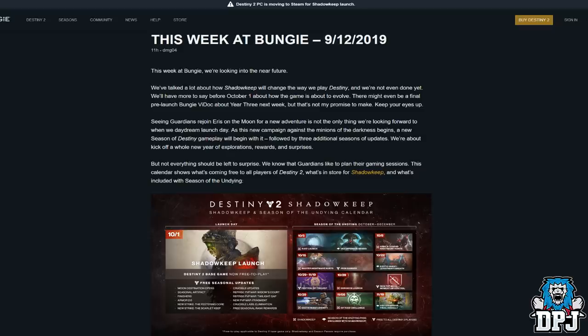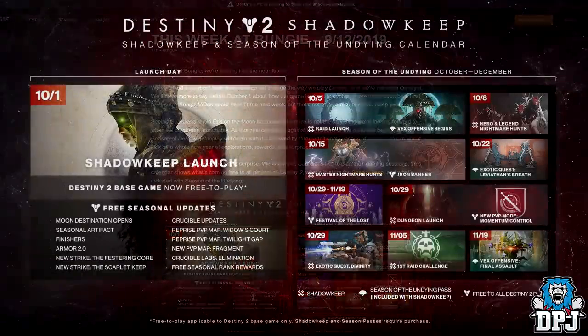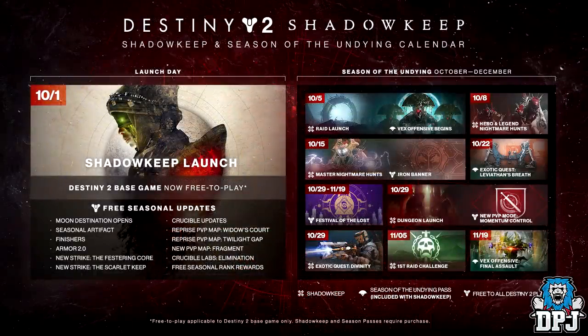Destiny 2 Shadowkeep is just around the corner, and last night within the TWAB we got a few updates as well as a whole new roadmap showcasing what's to come. Starting with the roadmap, on the 1st of October on launch day, the base game will be free to play, we get seasonal updates, the Moon destination opens, a seasonal artifact, armor 2.0, a new strike — the Festering Core.